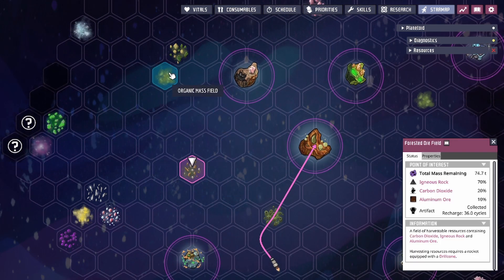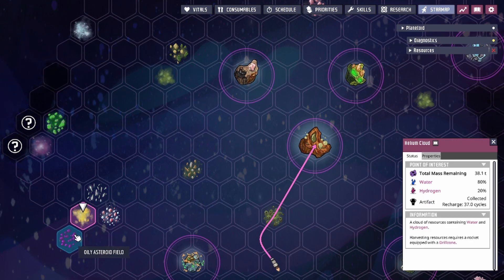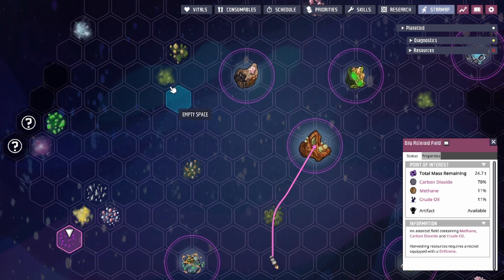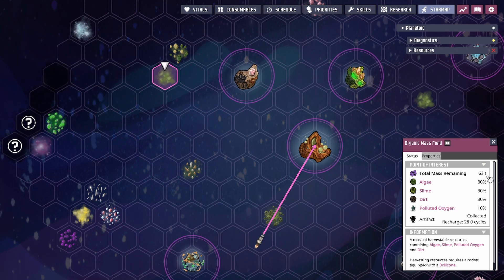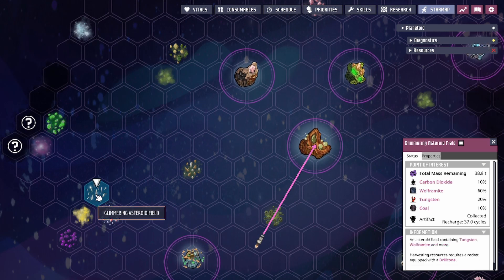On the star map you'll have many different points of interest, each with different sets of resources, though some may repeat. The important takeaway is the total mass of the point of interest, as this determines how many resources you can get before the point of interest needs to regenerate. You'll want to keep an eye on the total mass remaining. You can also click on tooltips — for example, you might see tungsten listed in liquid form.